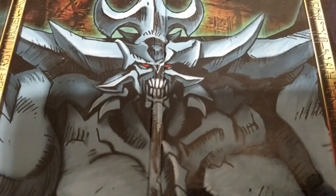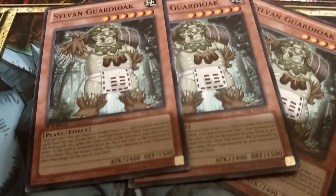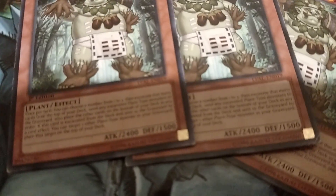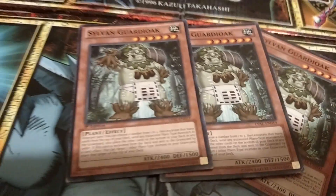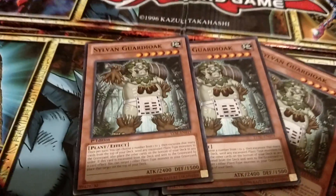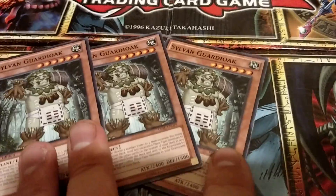Then I've got so far three Sylvan Guardiok. He's pretty effective — I can choose one, two, or three, excavate plant-type monsters, etc. I'm not going to go into huge detail because I don't know fully how these guys work yet. But I've got three of them so far and he looks effective.